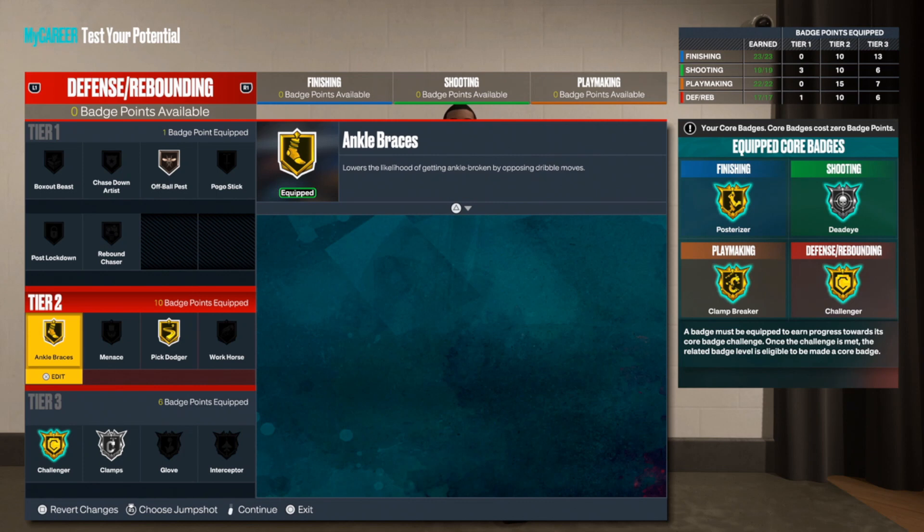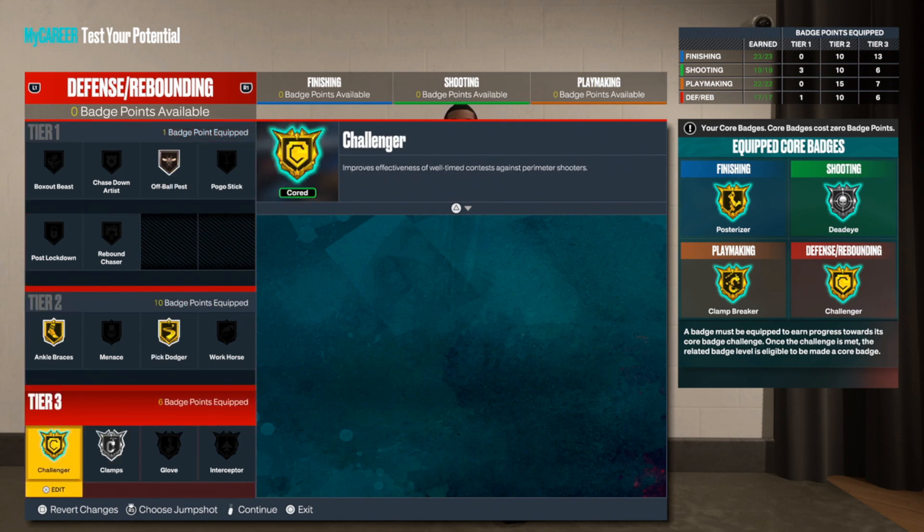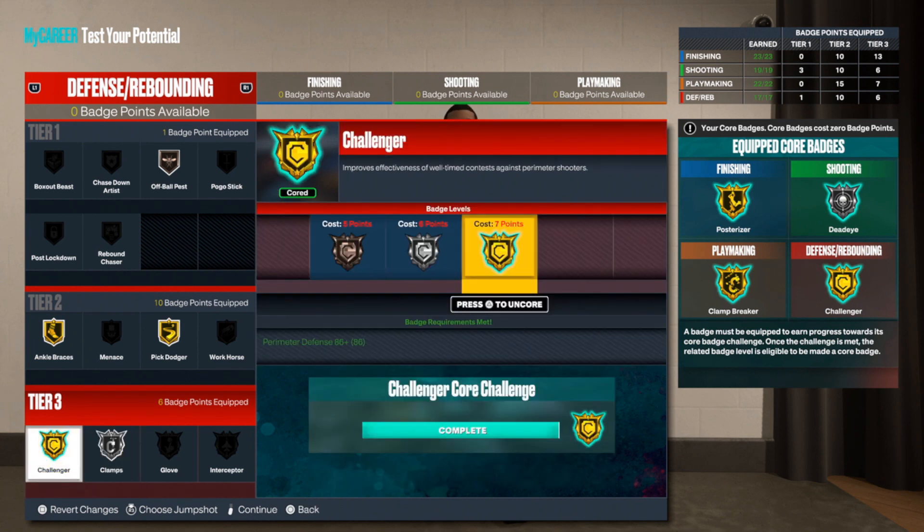For defense and rebounding I chose Ankle Braces, Challenger, and Pick Dodger all on gold, then Off-Ball Pest on bronze and Clamps on silver. Challenger is a good badge but a little harder to core since you can't control when the computer shoots. If you drop the game to a lower difficulty they'll shoot in your face more, helping you core it faster — though you'll get less progress per game. Clamps is probably the easier core option: guard a person full court and it activates multiple times. That's pretty much it for the badges. I'll catch y'all in the next one. It's your boy Don — I'm up out of here. Peace.